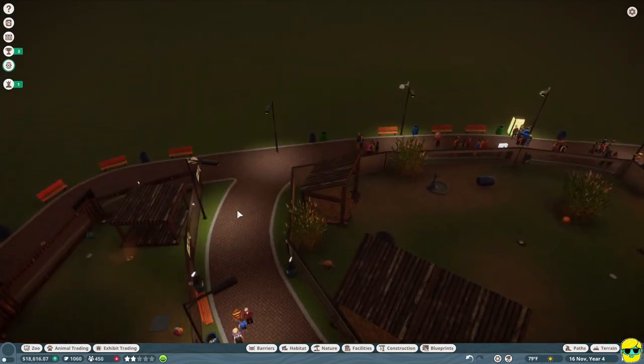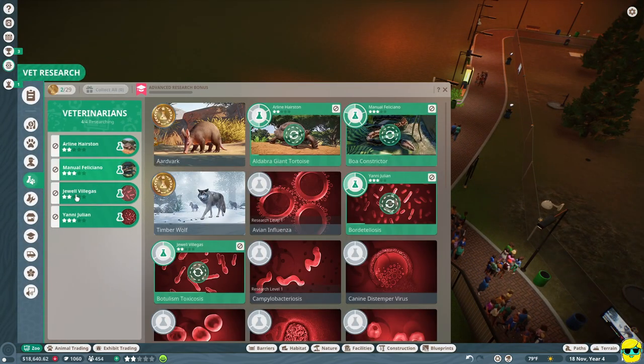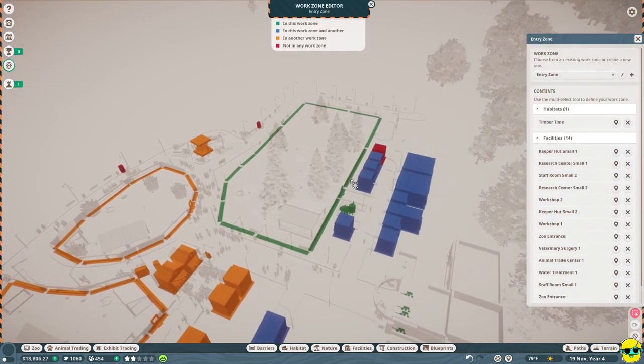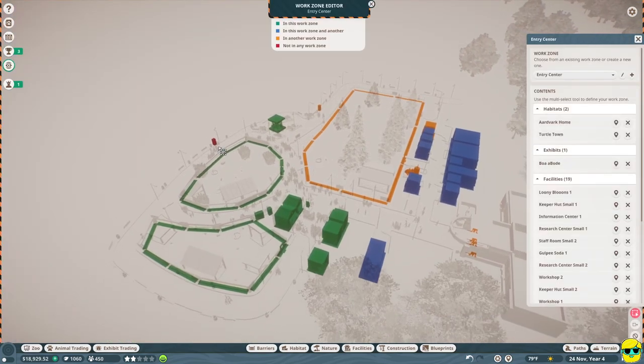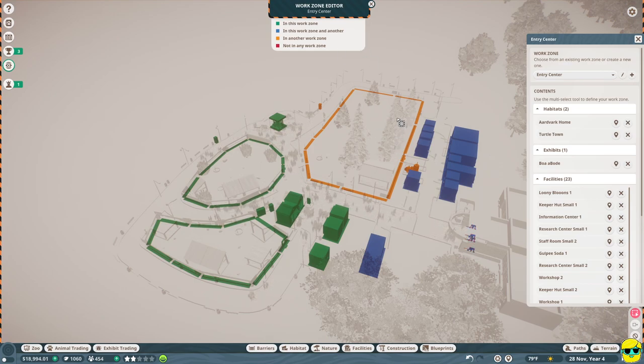The last thing I need to do is go back into staff, work zones, and edit this work zone. I'm going to throw in this building and this building, then close this up and edit the other work zone and add those buildings too. We want to make sure all the new vending machines and staff buildings are covered.